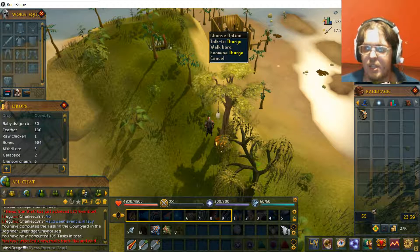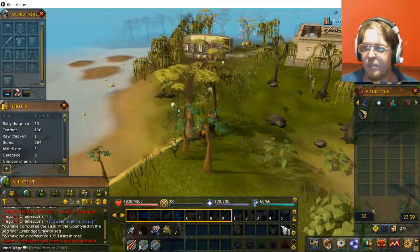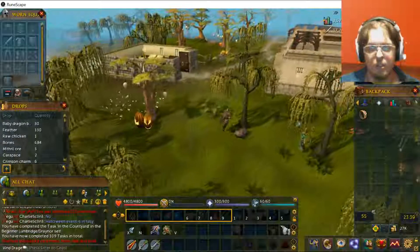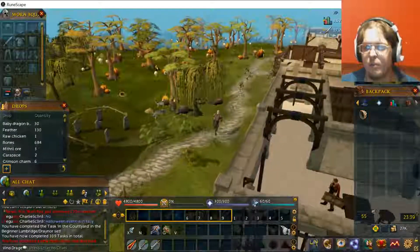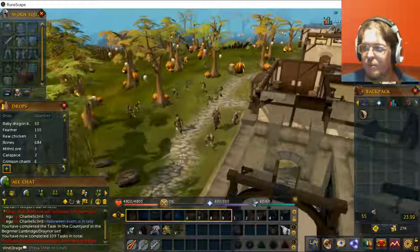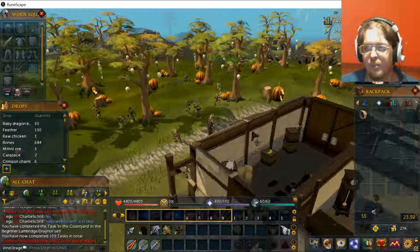Right here is actually the Smithing Master. So whenever you do get your Smithing Mastery — which is level 99 currently — you can go there and get your cape. But now as far as Rimmington goes, it's actually very close, and I'm just going to be going almost directly to it because you can already see the fields going into it.